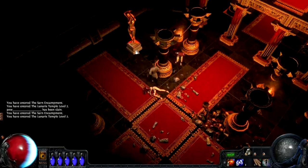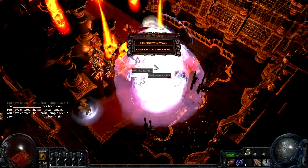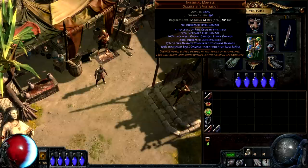Discharge is the build's primary damage dealer, and is linked to Cast on Death, added Chaos damage, concentrated effect, and increased critical damage. It's placed inside an Infernal Mantle, which not only increases its level, but also the build's fire damage and critical strike chance.